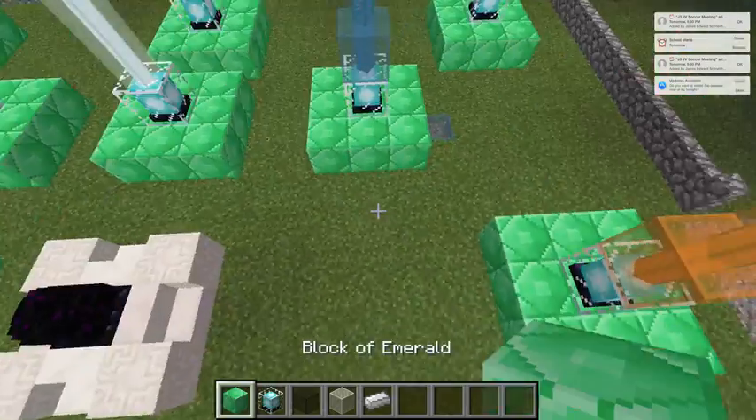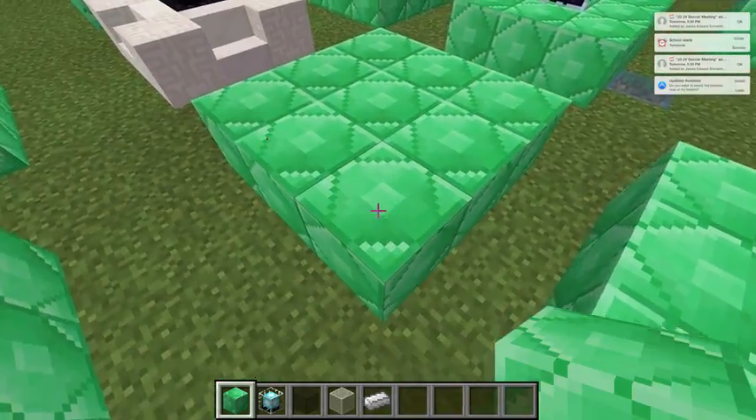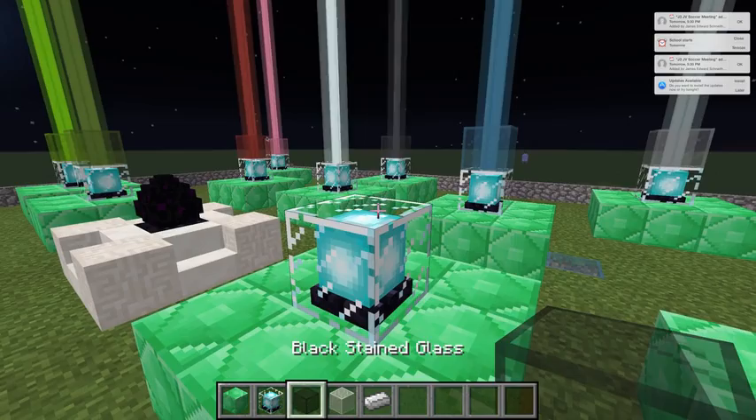I just built some small ones, but I'll show you how to build every single color. First, you just need blocks of emeralds or any other type, and when you're done you just put a beacon on and then just watch it pop.